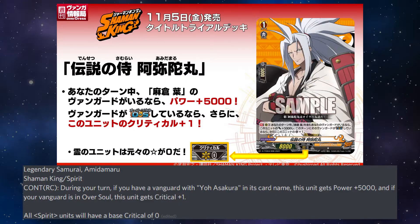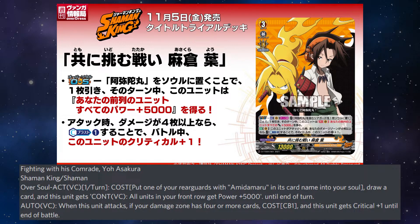Legendary Samurai Amidamaru: continuous on the vanguard circle — during your turn, if you have a vanguard with Asakura in its card name, this unit gets plus 5k, and if your vanguard is in Oversoul, this unit gets plus 1 critical. All spirit cards will have a base critical of 0. Yoh Asakura Oversoul: ACT once per turn — by putting one of your rear guards with Amidamaru in its card name into your soul, draw a card and this unit gets a skill. Continuous on the vanguard circle: all of your units in the front row get plus 5k until end of turn. Also on the vanguard circle: when this unit attacks, if your damage zone has 4 or more cards, by paying Counter Blast 1, this unit gets plus 1 critical until end of turn.